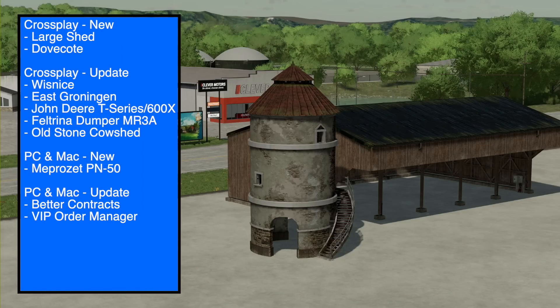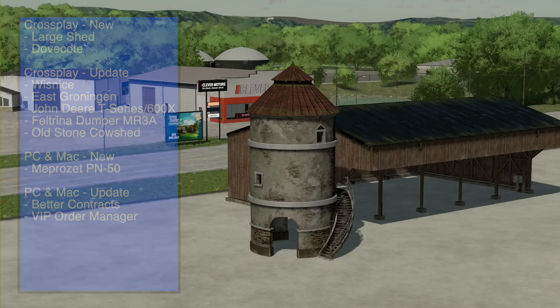Hey, what's up guys, it's DJ. Today we've got some new and updated mods to take a look at for Farm Sim 22. In total we have 10 mods for all platforms — two new and five updates. PC and Mac players got one new and two updates. In this video we'll show you all the new ones plus customization, and we will review every mod that got an update. And yes, I'm still doing videos from a hotel room — let's do it.